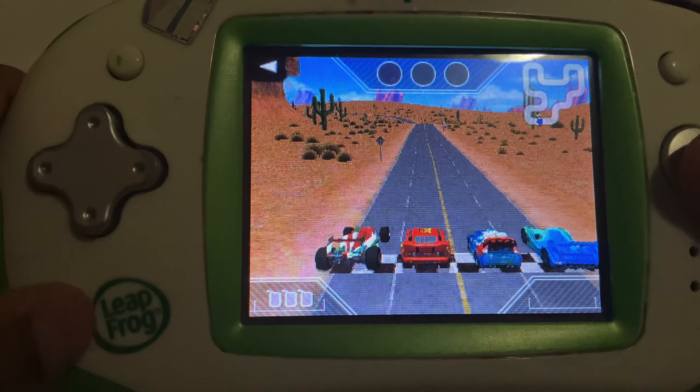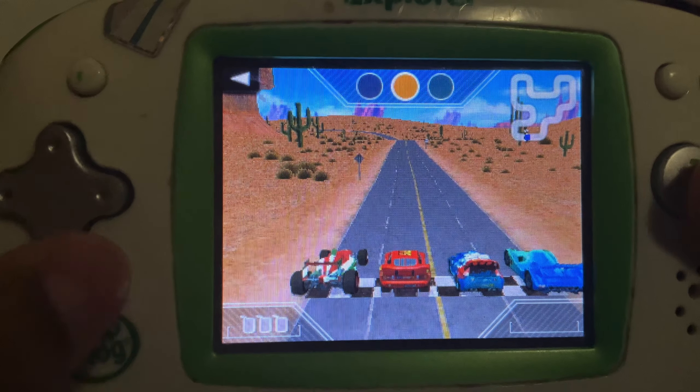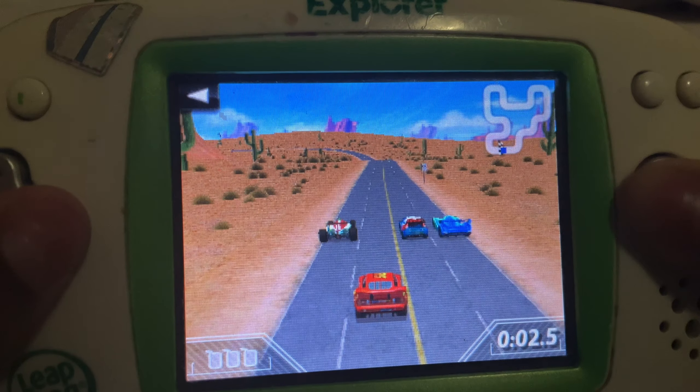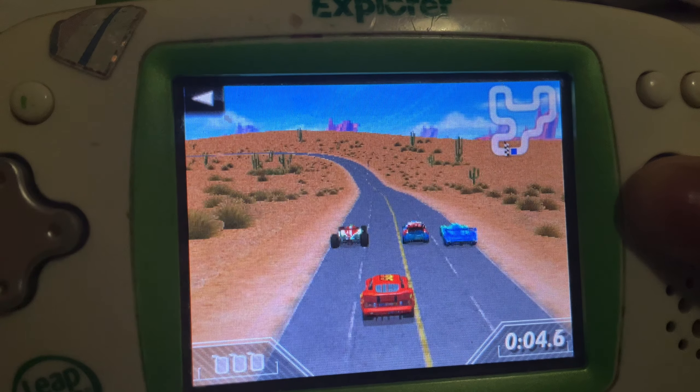How to play: use the D-pad to steer and press the A button to drive. You can press B to slow down. I know this. Ready? Set? Go!